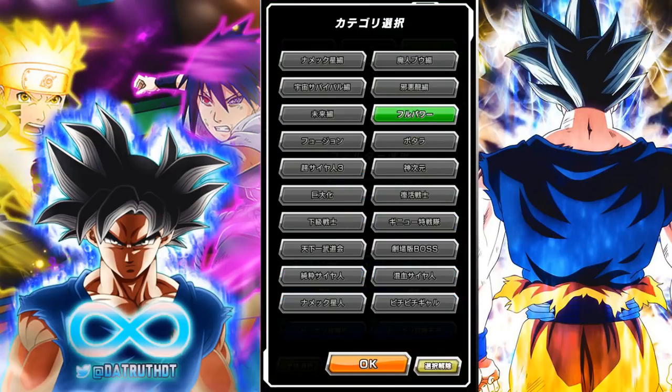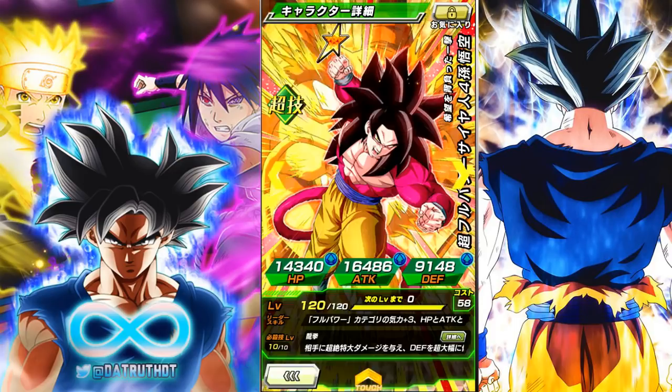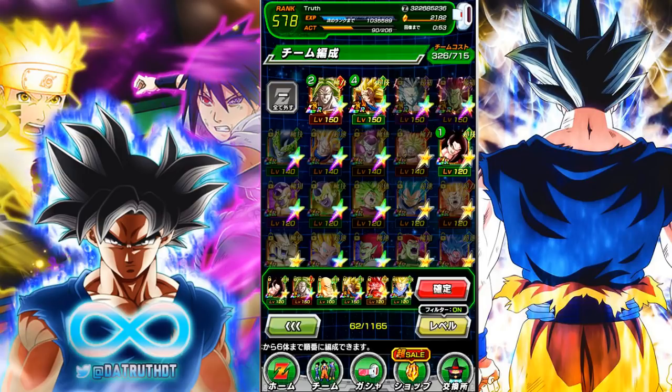This category is very difficult in terms of fielding the right units to allow him to get that 18-key super consistently. The reason for this is Ultra Super Saiyan 4 Full Power Goku does not have Over in a Flash. If this guy had Over in a Flash, the whole game would be different — it would just be a nightmare. But as the team is constituted right now, it's very difficult to get all the right Over in a Flash units on the team to consistently get him that 18-key super.